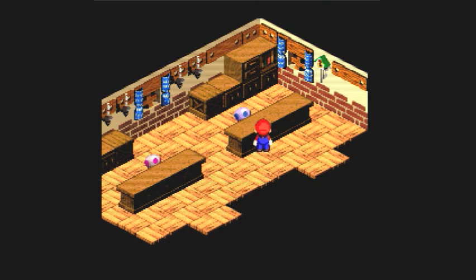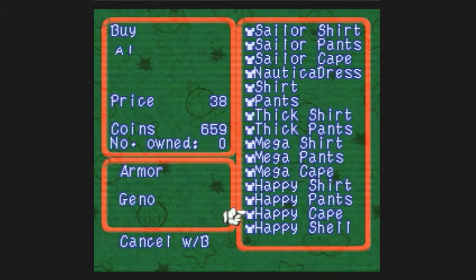Now if we go over to the armor shop, unfortunately we've got all the stuff we're going to need, so we can't really upgrade our equipment here. But you can also go back and buy any of the old equipment from earlier in the game should you desire.